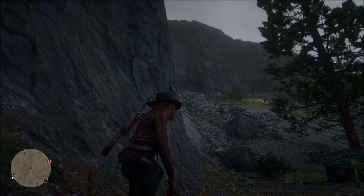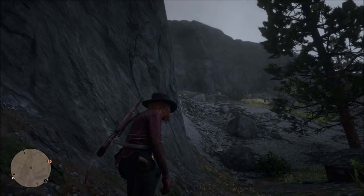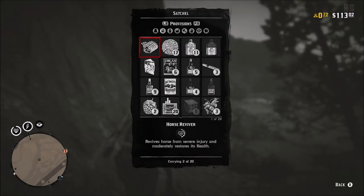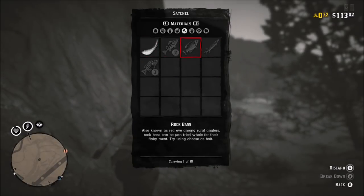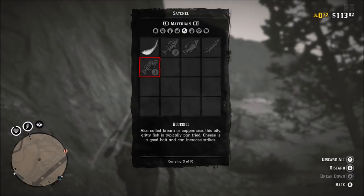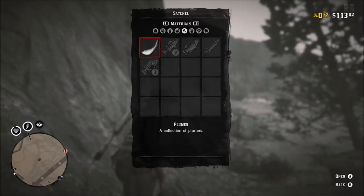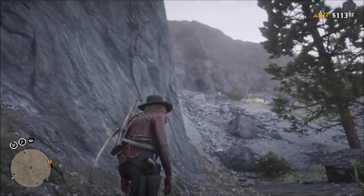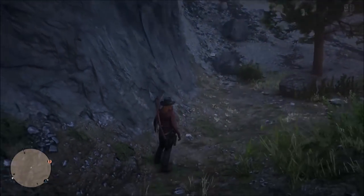Just chill — the money is being thrown at you, you might as well collect it all. In your satchel you can see we got four different types, we're just missing the sockeye. We got two perch, one rock bass, one pickerel, and three bluegill. You can hold ten of each of these fish in your satchel, so keep doing this until you have ten of all. You definitely want the sockeye salmon.